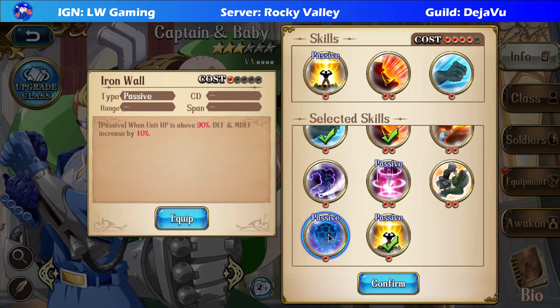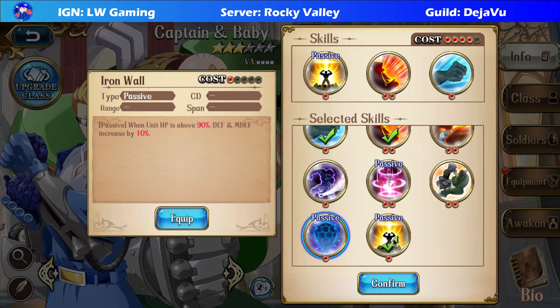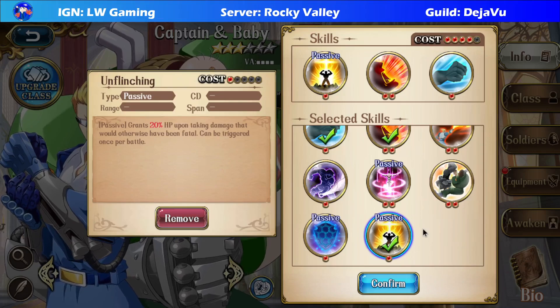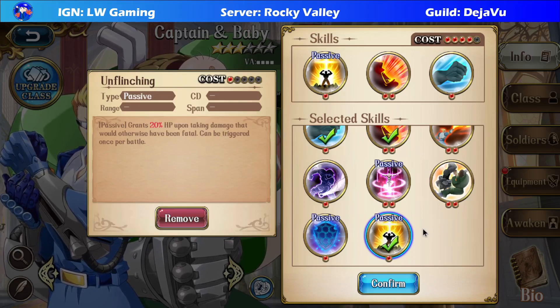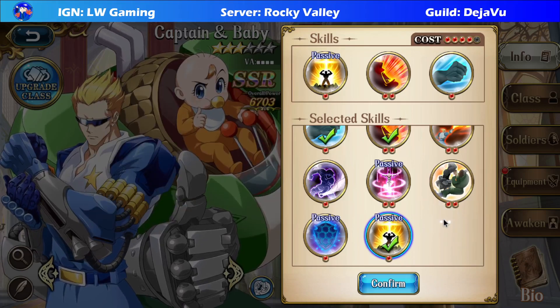There's also Iron Wall. And since the character does die easily, they come with the skill Unflinching, which will give them a revive. This is the same revive skill from other characters like Landius, Sage of the Trees Pauly, Emperor Lovina — you name it. This is the fifth character to have this, surprisingly.